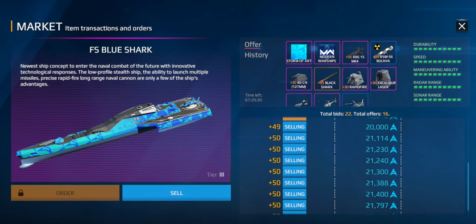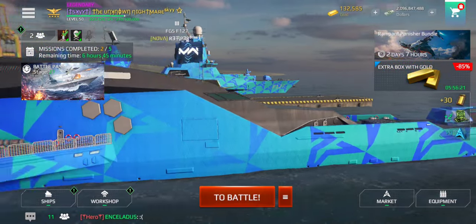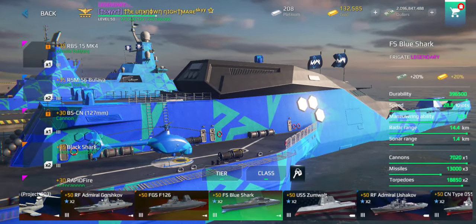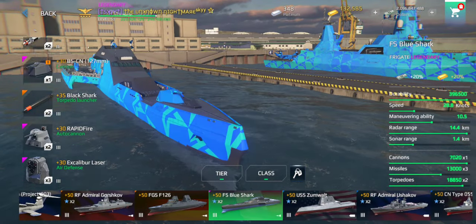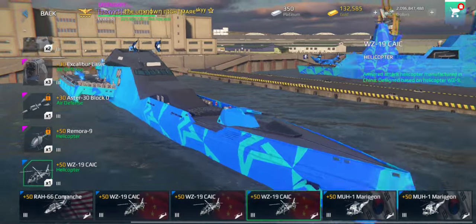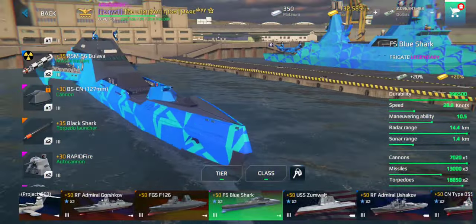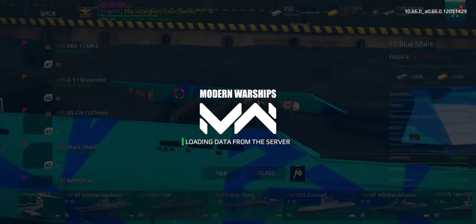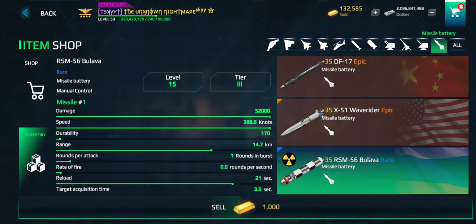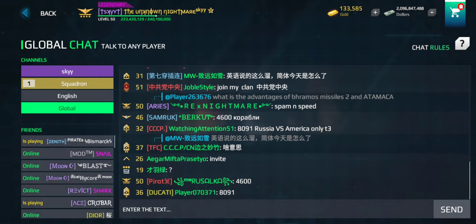I'm kind of impatient so let's get it — why not. Alright, we just got the Blue Shark and it looks very nice. It pretty much came with everything I could possibly ask for minus a helicopter, so let's put an S97 Raider on that thing. For the Bulava, I'll substitute it for a Wave Rider and sell the Bulava because I'll never use that.